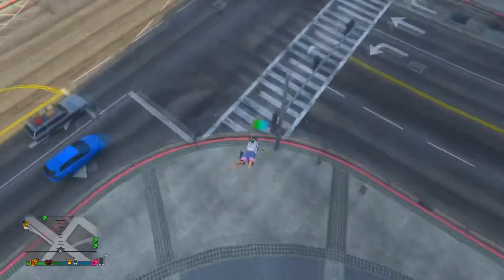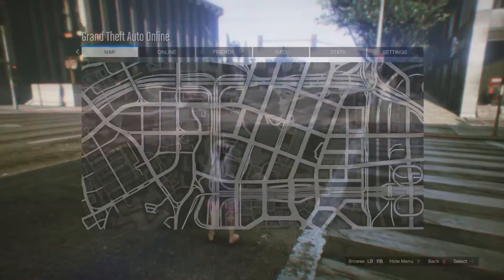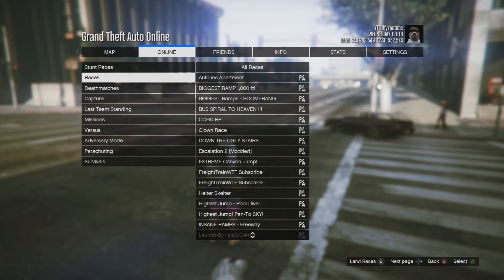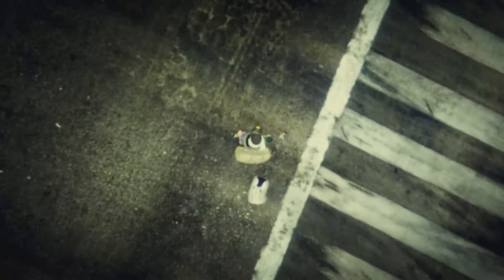In order to do this, all you have to do is go down in the description below and add this race to your game. Once done, go into online, press start, go to online, go to jobs, go to host job, go to bookmarks, go to races, and look for the one that says clown race. You don't really need a friend for this race.